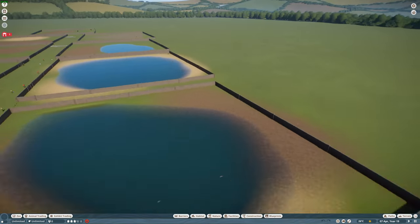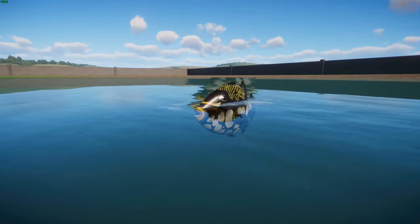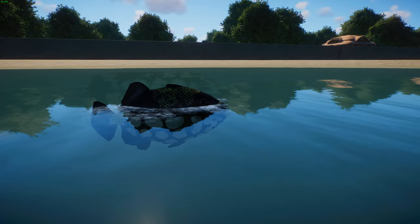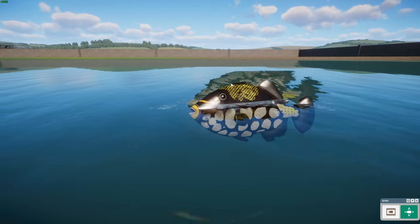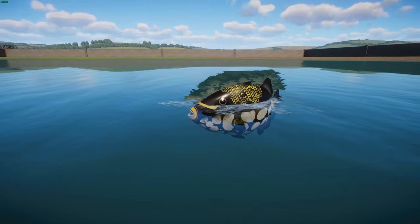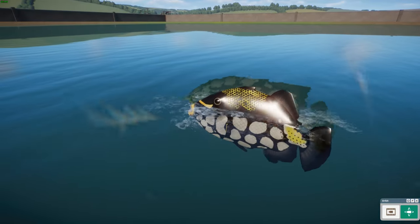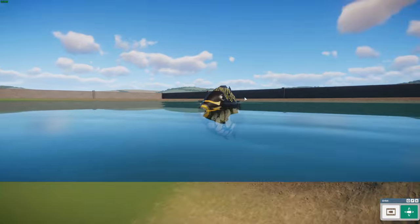We're starting off with the clown triggerfish, or the big-spotted triggerfish, made by Seth Buffsu and Eline Media — the company behind Beyond Blue. The scientific name is Balistoides conspicillum. Triggerfish are a group of fish sharing this family. The clown triggerfish gets to about 50 centimeters long or about 19.7 inches, has a stocky appearance, and is laterally compressed — quite flat on its sides. The head represents about a third of their body length, and they have quite strong teeth.